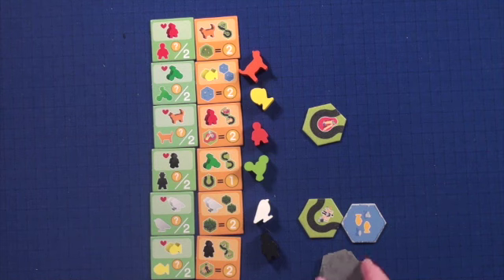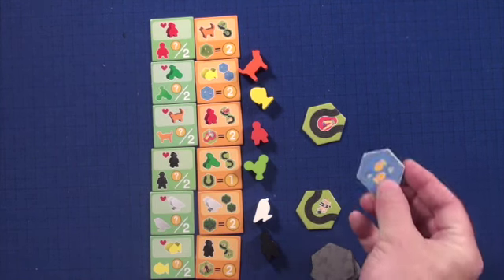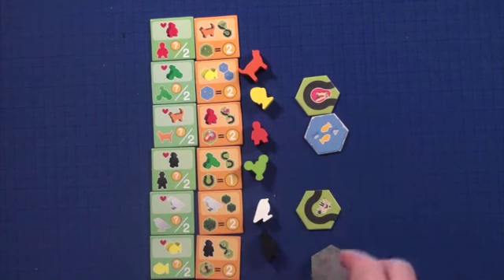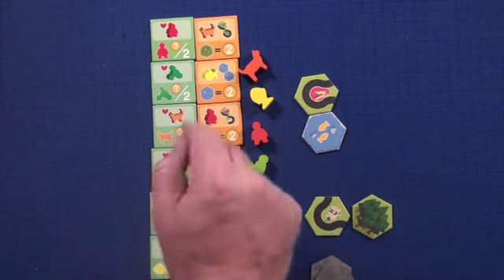If you've ever played Ticket to Ride, kind of think of that. You can choose one of the two face-up ones or you can take the top of the deck, and that will be your tile for the round. On your turn you have one of two actions: you can place one of these tiles to the main board, refilling the options for the next player, and then score based on the scoring which I'll get into in a minute.